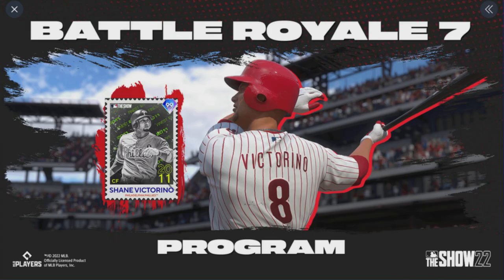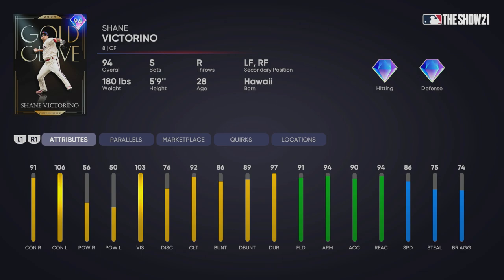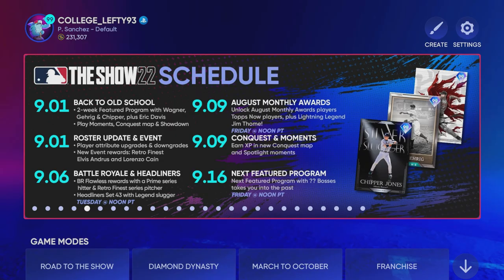I just kind of hope that he's somewhat similar to that Signature Series card. But we also had this card revealed in Shane Victorino — this is not a Flawless reward, this is just the 90-point program reward within the Battle Royale program. 99 overall Retro Finest Shane Victorino from the Phillies. I thought this might be a future star depending on the clue, and someone commented on the YouTube video noting it does look like Shane Victorino. I don't think I would have predicted this card, as the 94 overall Shane Victorino was the best card we'd seen from him, but hopefully that 99 has much better contact and juice power as well.